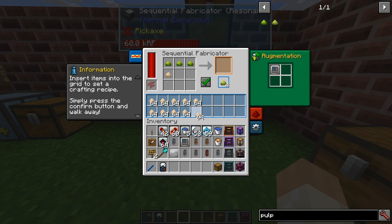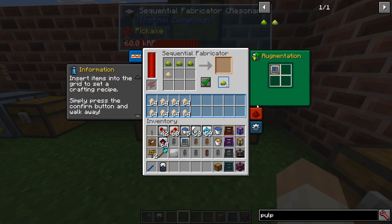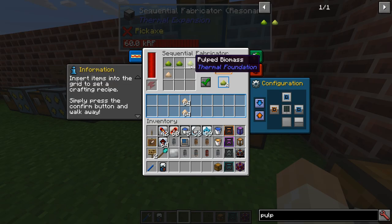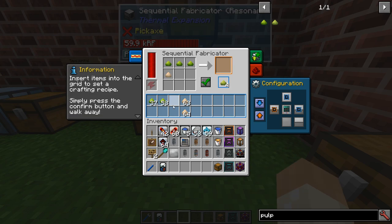Now as you can see it's not filling up even though auto-input is enabled. As soon as you insert this augment the auto input is also enabled. Nothing is overfilling because the machine is reserving slots — we have nine times two slots here and nine pattern slots, so they correspond to each other. If you put the biomass in, it works much better. It reserves dedicated slots intelligently.